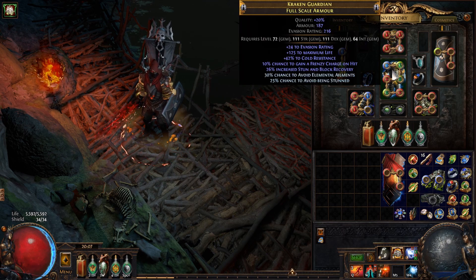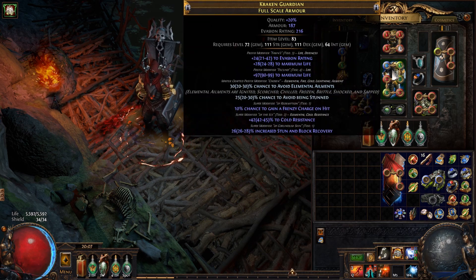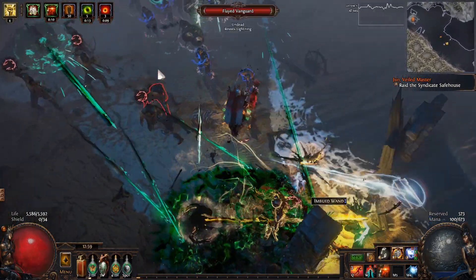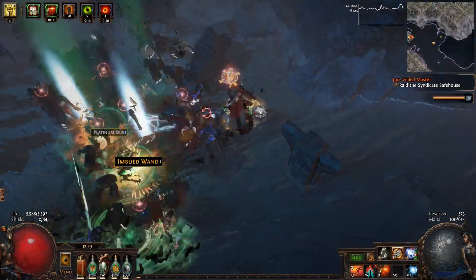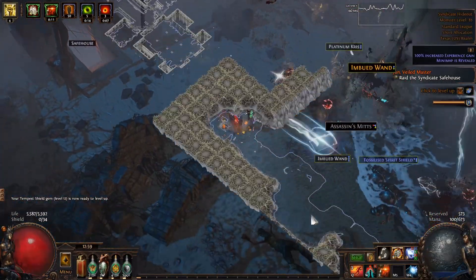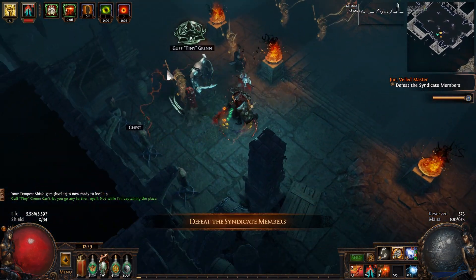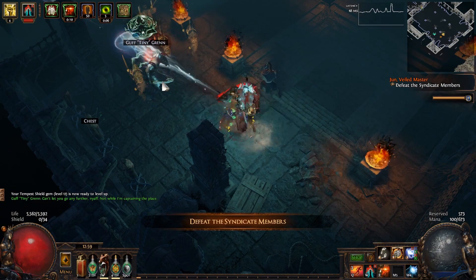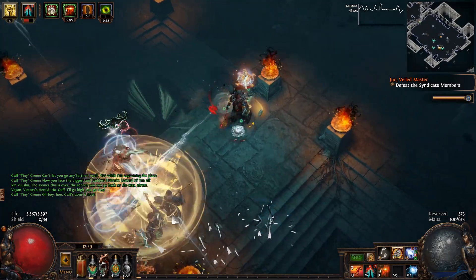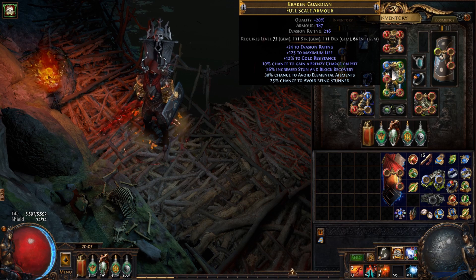For the body armor, we need a 6-link with as much life and resistances, and that should suffice. However, deeper into the endgame there's a challenge to overcome, as I like building characters with elemental ailment immunity, and I want to cram any source of it anywhere on the gear. In this case, the body armor is one place where this mod can be crafted. I also want this body armor to be Redeemer-influenced for the chance to gain Frenzy on Hit. Acquiring something similar is a goal to keep in mind.